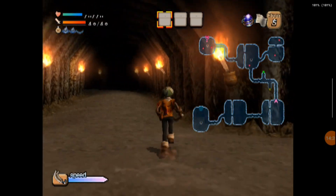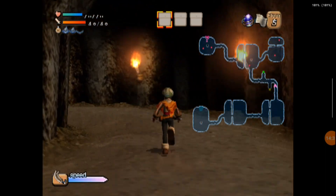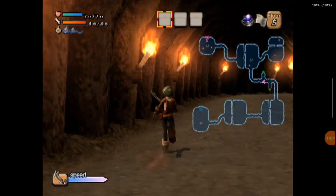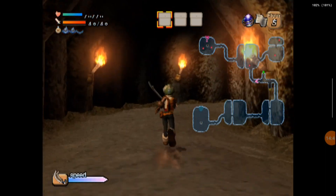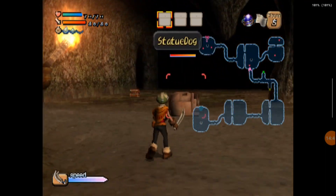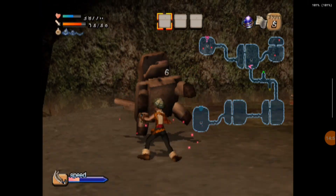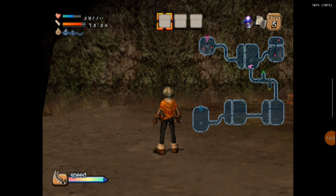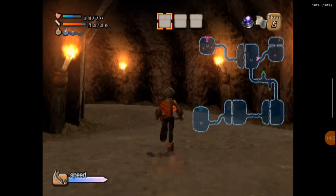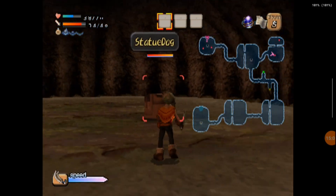We still haven't found the gate key. I switched over to my other weapon here. Hopefully we can get it pretty quickly — I don't really care about fighting all the monsters at this point, it's just a lot of walking back and forth. Later on you get an item called Dran's Feather, which lets you basically run at all times. This is the only dungeon where you don't have access to Dran's Feather for most of it.